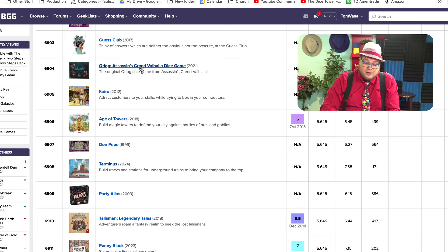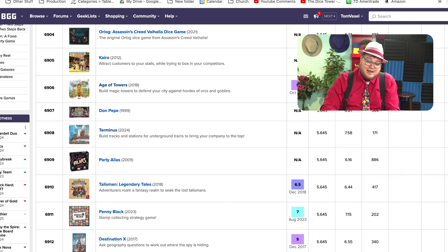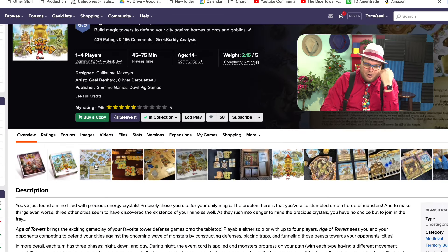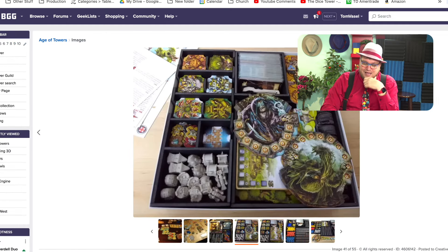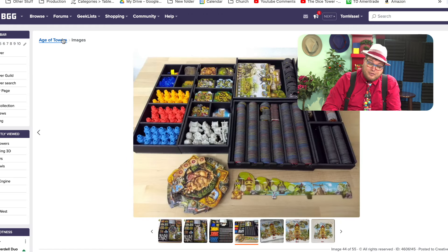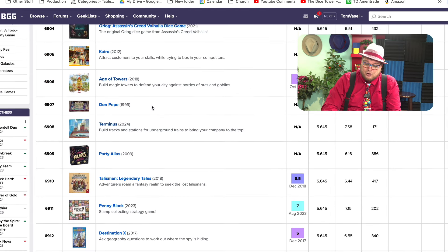Here we have the Assassin's Creed Valhalla dice game, Orlog — I've never played that. Cairo with a K — I haven't played that either. But I have played Age of Towers, and man, this one makes me sad. I really want to like Age of Towers — as you build different towers in a kind of tower defense style game. Tower defense is a hard thing to do in a board game, and while this has gorgeous pieces, the game itself isn't really that good.